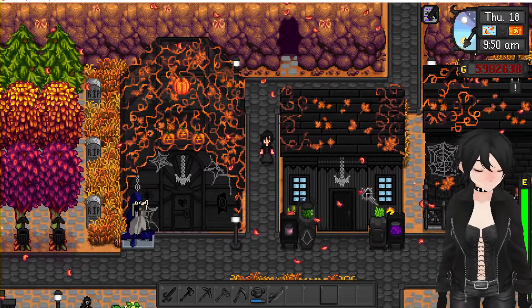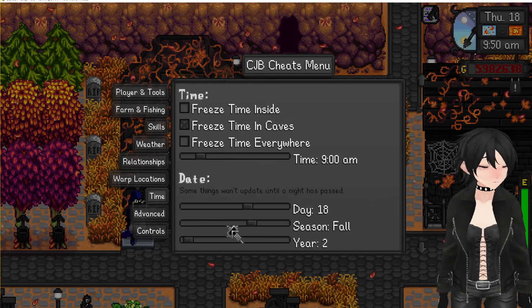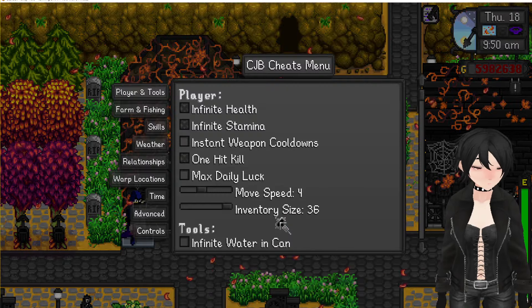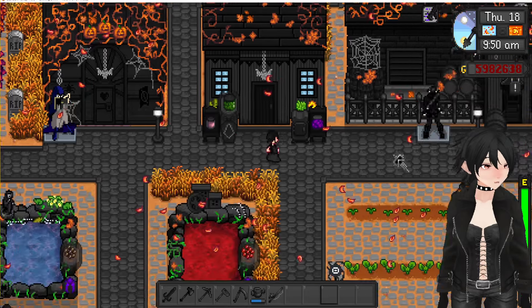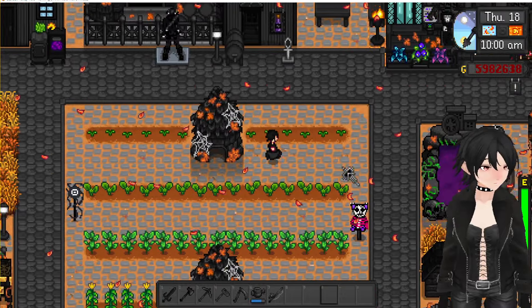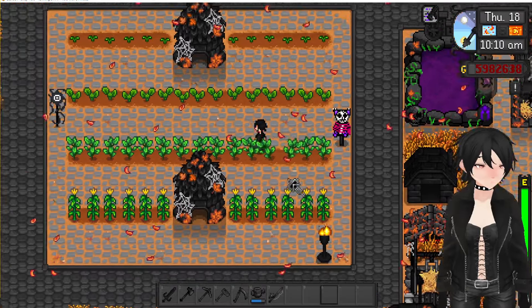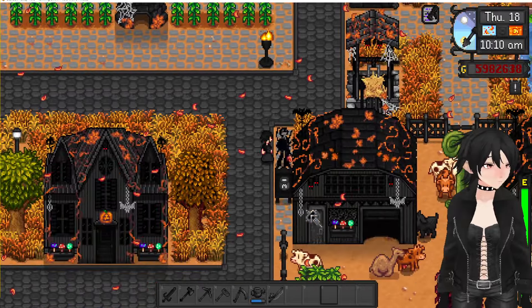Let's see how it changes with the seasons — look at that. You have to save first, I guess. But yeah, I made different season variants for all the buildings and stuff. Little Junimo hut, custom scarecrows — a bunch of them — and here's one of our statues.